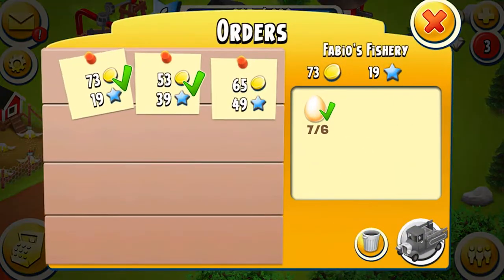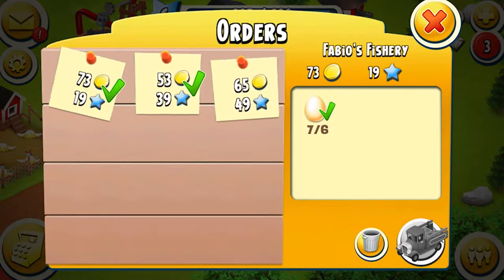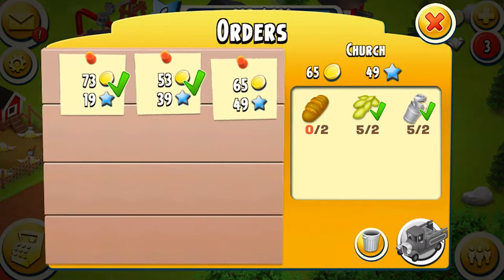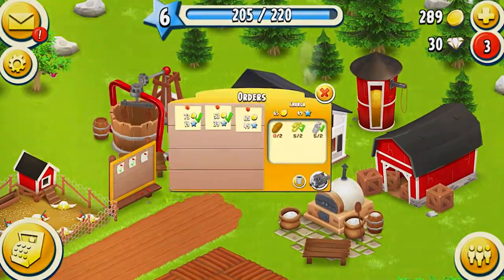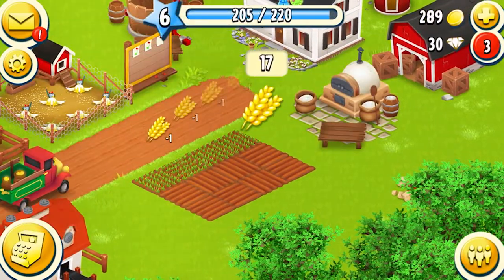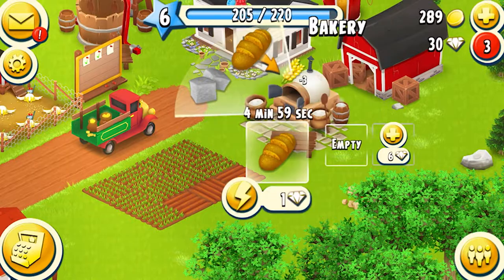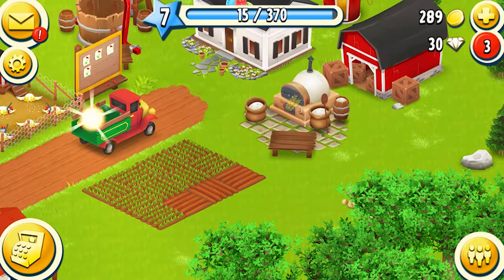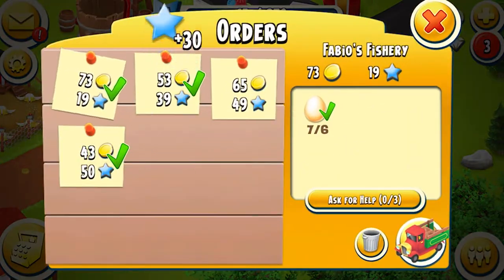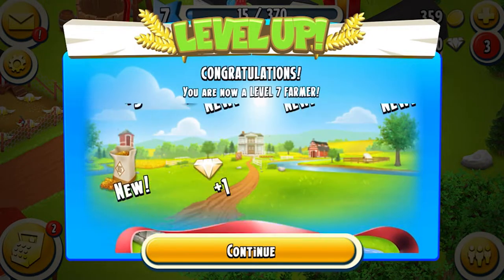We'll have to cancel that for the time being because we'll have to wait for the truck. Those orders are done. We need bread, but we still need wheat, so let's plant a bunch of wheat. We'll do two rows and plant some bread — we need two bread. We've leveled up to level 7 just by collecting our things, so we got a few new things.